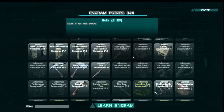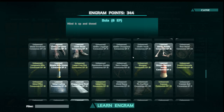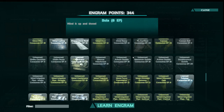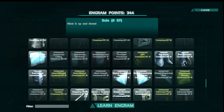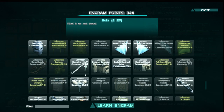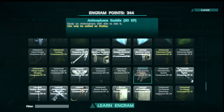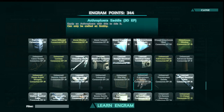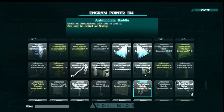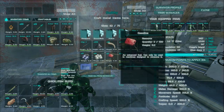So the arthropleura saddle — it's about the same level as a carno saddle. We need to make it in the smithy, and it's a pretty high level, because we're already into electronics and stuff here. I'm not sure entirely what level this is, but it's probably around 50 or so. So we'll get the arthropleura saddle and see what it's going to cost.